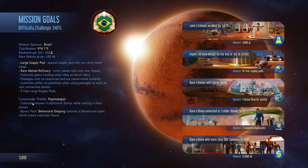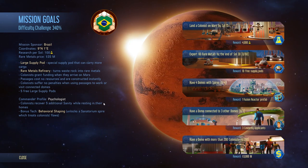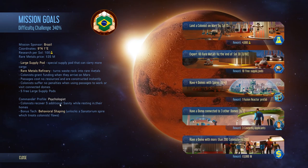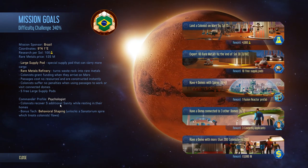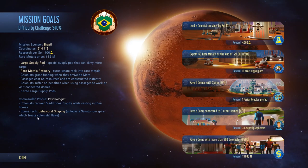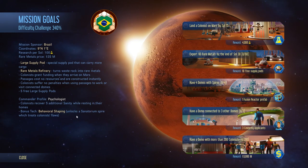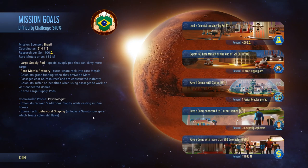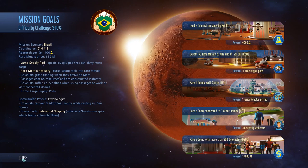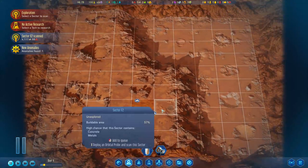The Commander Profile is Psychologist: colonists recover five additional sanity while resting in their homes, which is pretty good because sanity plays some aspect of the game — I think they can get heartsick, don't go home, or go crazy. For the bonus deck we get Behavioral Shaping, so we unlock the Sanatorium Spire right away, which treats colonist flaws. That's pretty good because you can start getting rid of bad traits. It's not a bad start — I don't know if we'll get the Sanatorium down immediately, but soon after.